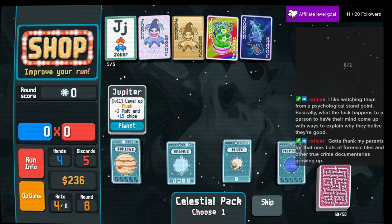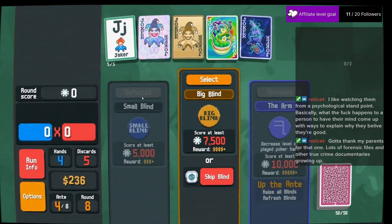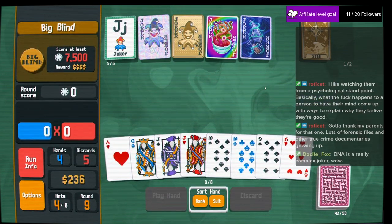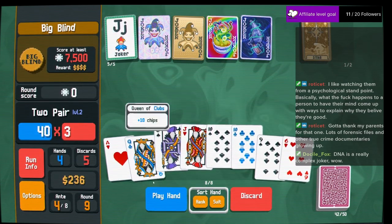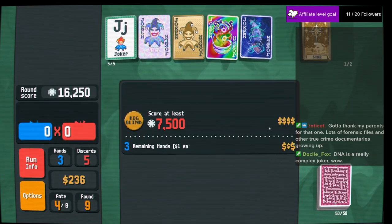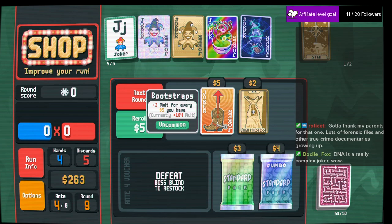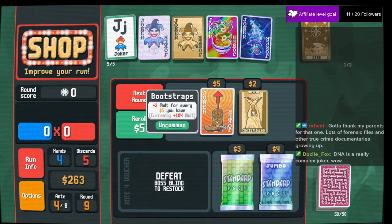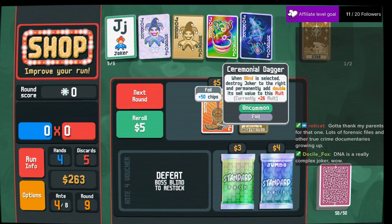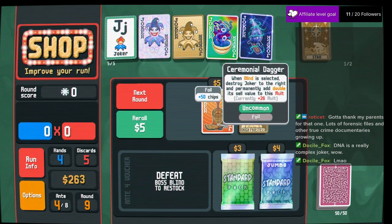High card — just in case. Diamonds. Don't have to worry about diamonds too much. Gets a plus two multiplier for every five dollars I have. If this thing is a 100 and four multiplier, do I even care about rerolling at that point or ceremonial dagger?